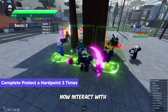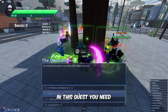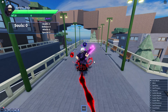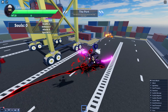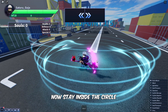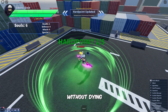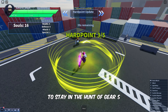Now interact with the Valkyr NPC and select the Protect a Heart Point quest. In this quest, you need to find a glowing red circle that spawns randomly on the map. Locate the circle to begin the quest, then stay inside and defend the point through five waves, each getting harder. You must survive without dying, and you must complete this quest three times.